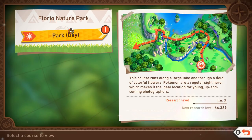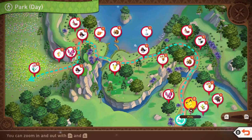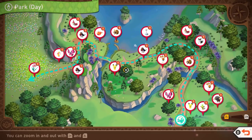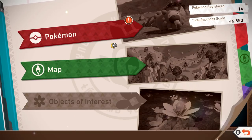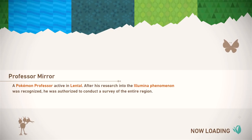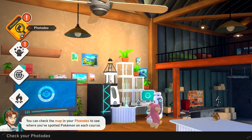That's where we've been sort of focused on for right now, but I guess we'll be able to explore other places in different areas. This course runs along a large lake and through a field of colorful flowers — Pokemon are a regular sight here, which makes it the ideal location for young up-and-coming photographers. Look at all this information, I love that. So you can see Pichu — we took this photo. There might be other Pokemon in here that I just missed last time. So that's what we gotta sort of work on. Also objects of interest, but that looked like it was grayed out, so we'll save that for later.